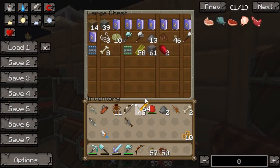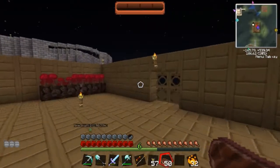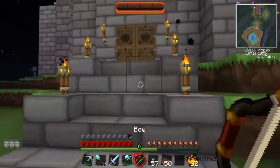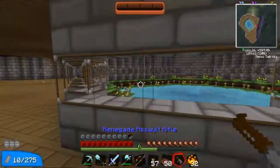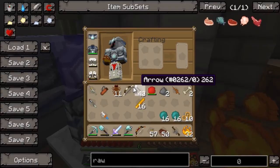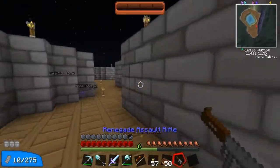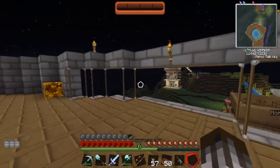So we now have 64 blaze rods. I'm going to take 16 of them and quickly turn them into Eyes of Ender. I have 32 Enderpearls, which means I have the ability to make 32 Eyes of Ender. I'll get the Renegade Assault Rifle out just in case that creeper comes into our house and wants to kill us. We now have a stack and a half. I think I may wait until we have two stacks.